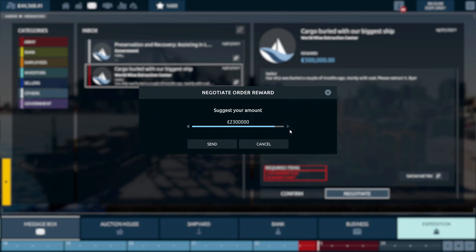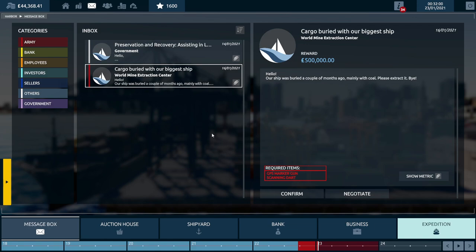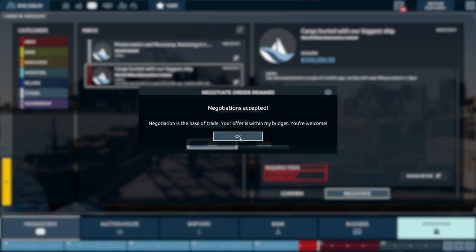But this one has to make sure to tell you: would you like to start in Liverpool? But if you select No, it doesn't start the game, so you have absolutely no choice.